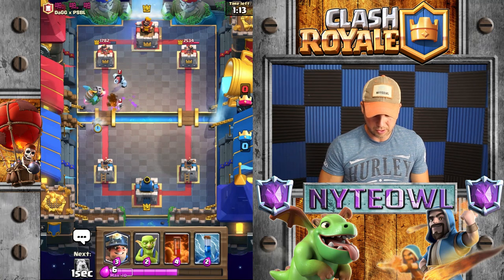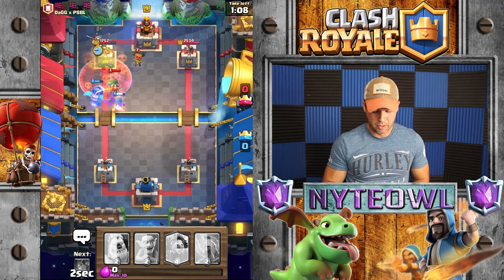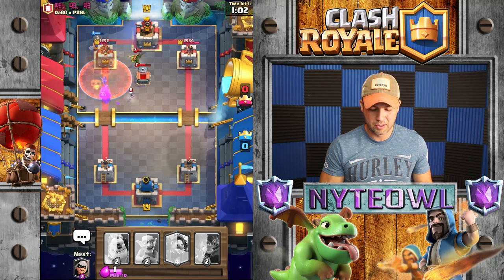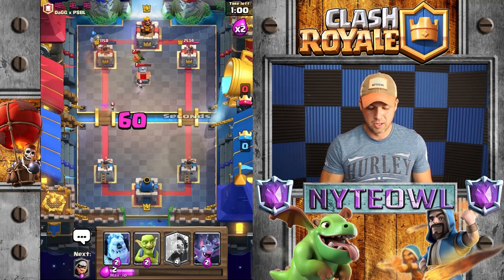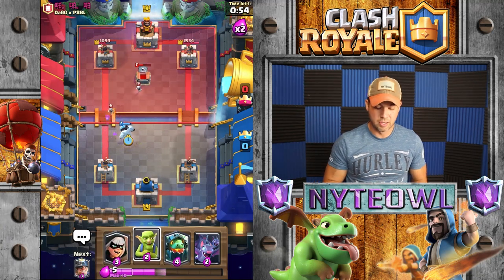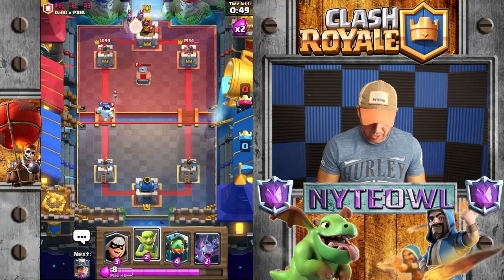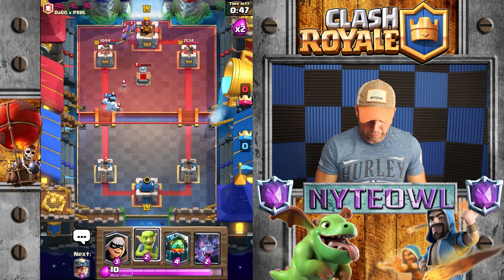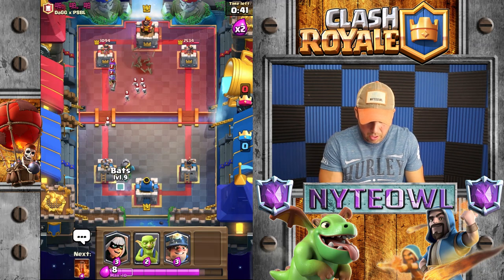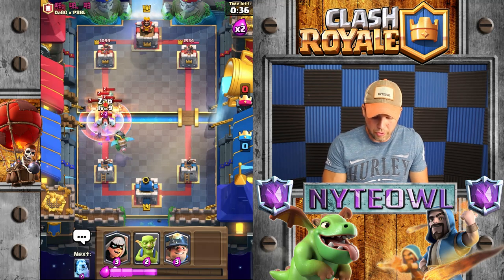We're gonna Poison that down — Zap that boom. I don't even know why I zapped that, that was a waste of a Zap. Did that just cost me the whole game? No it did not — perfect timing with the Ice Golem as a tank, that made sense. Now I'm gonna drop the Infernal Dragon, drop some Bats, and a little Poison action right there.